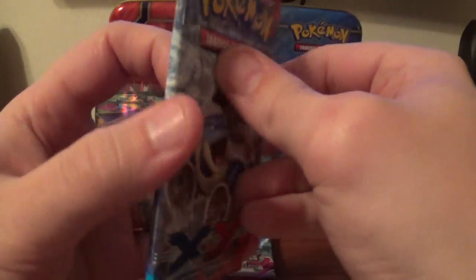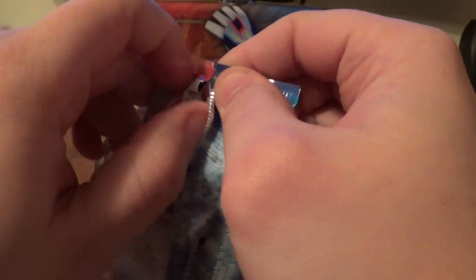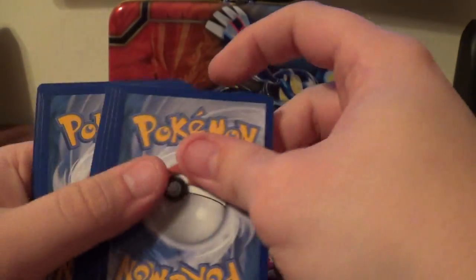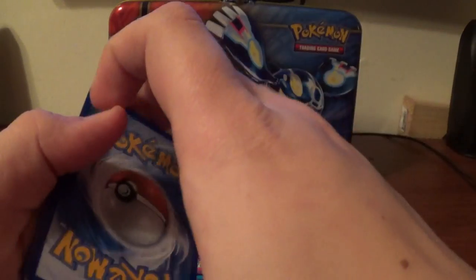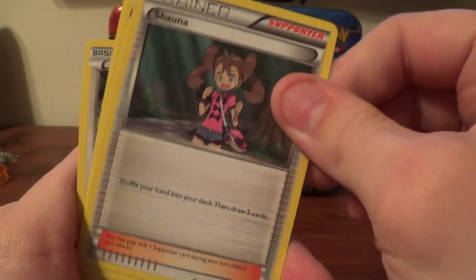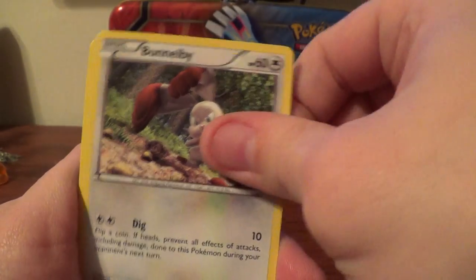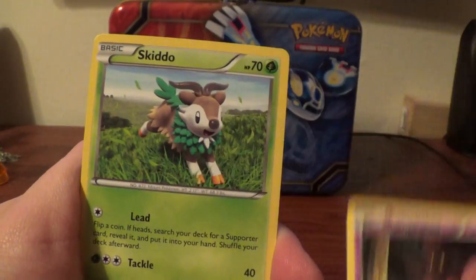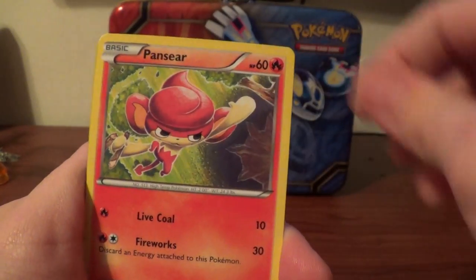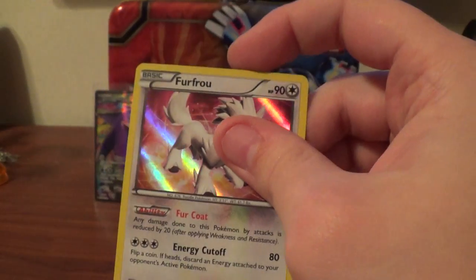Alright, on to Mega Black Pack. We have Shanna, Herdier, Double Colors Energy, Bunnelby, Punkaboo, Skidoo, Bidoof, Panseer, Punkaboo, Reverse, and a Furfru Hollow.